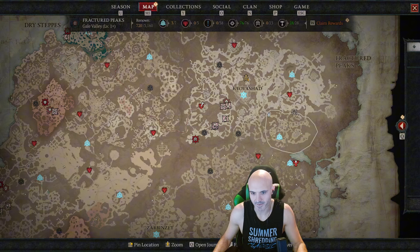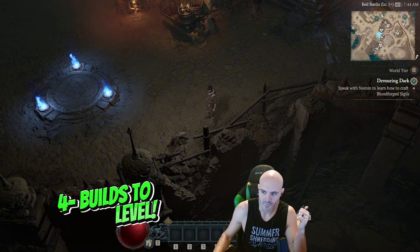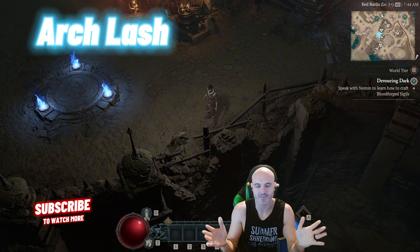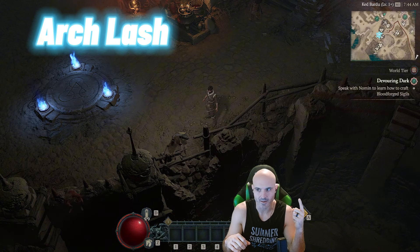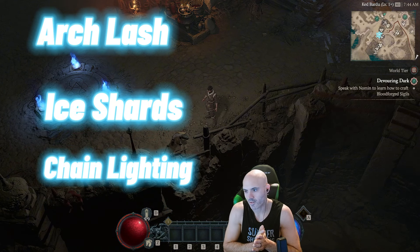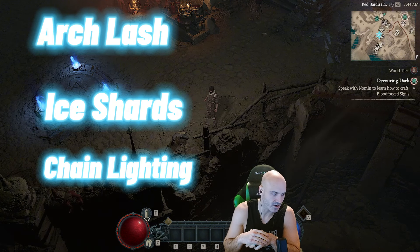This next portion is my favorite — the best builds for leveling a sorcerer. There are only three builds I would use: Arc Lash, Ice Shards, and Chain Lightning. Those are the three best builds currently. If something changes with season three I'll let you know, since we don't know the seasonal theme yet. But currently it's Arc Lash, Ice Shards, or Chain Lightning — comment below which one you think is best to level with.